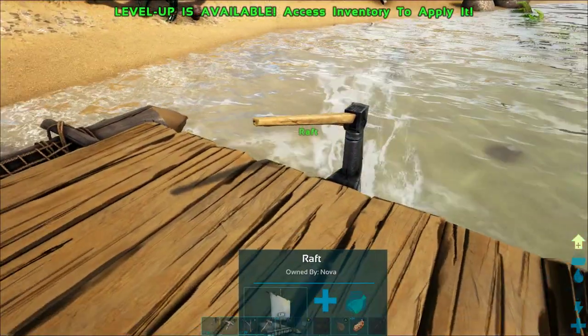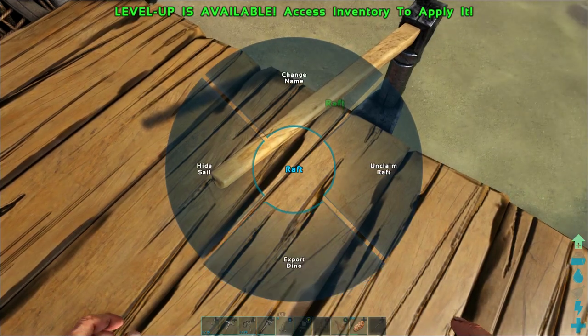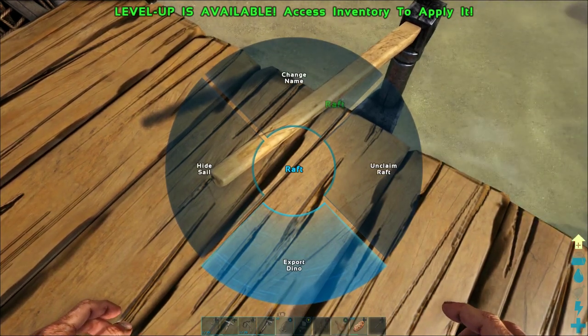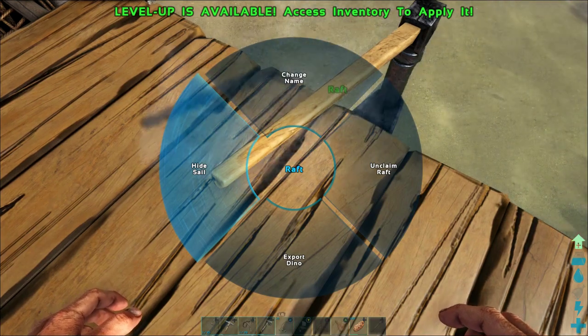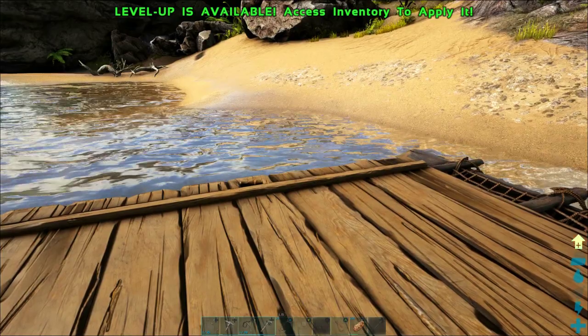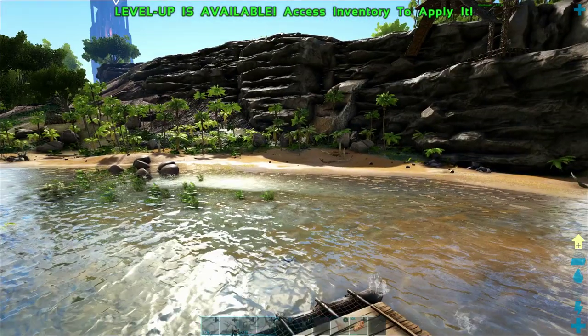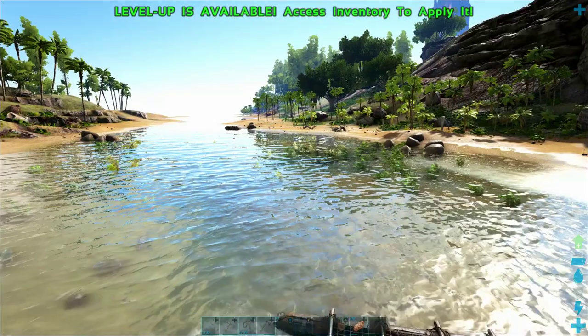The raft has a really wide turn radius so it takes some getting used to, and it also kind of glides a little bit even when you stop moving. That sail is really in the way, so I'm going to hold down the X button, go to options, and from here hit 'hide sail' — and that will make the sail just disappear. Much better! Now we have a nice empty deck that we can actually start building on.